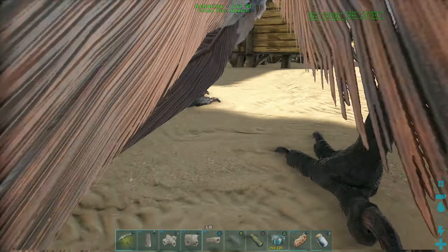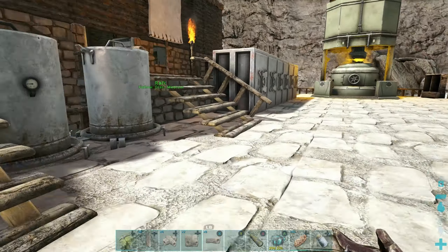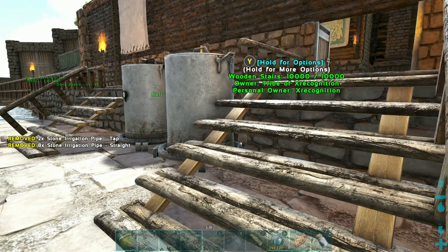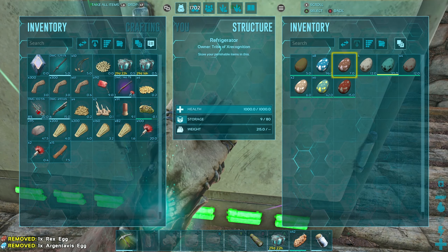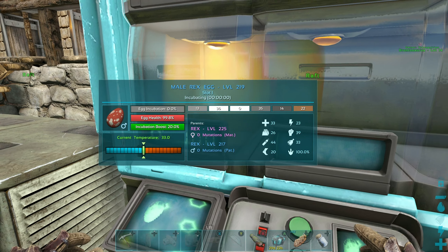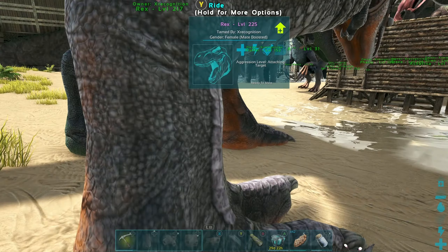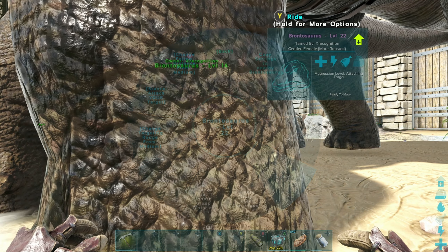I probably won't use them for kibble but I'll keep them for safe keeping. Alright, we are done with the greenhouse - I am super happy about that. We're not going to have time to get a Yutyrannus today. But we did get another T-Rex egg, which is that much more kibble. We got one T-Rex egg, one Bronto egg, and we have one T-Rex in there ready to be imprinted - I'll do that off camera. Get him all imprinted up, and then I think the T-Rexes are actually ready to mate. Yes - which means the Brontos are ready to mate too.